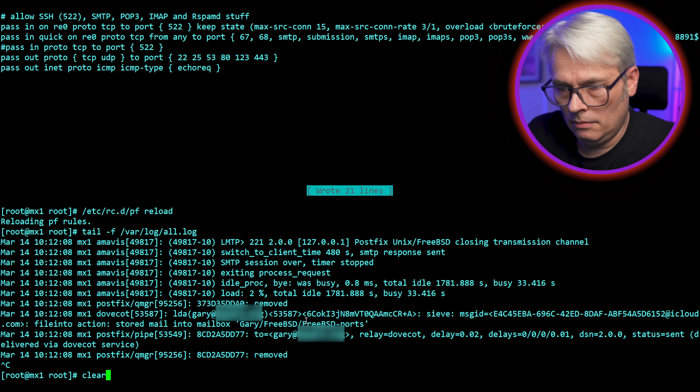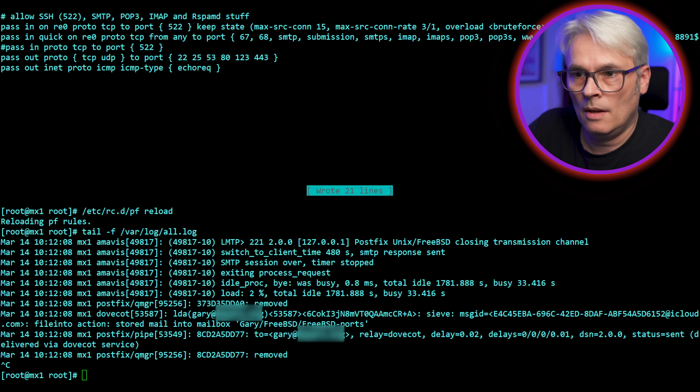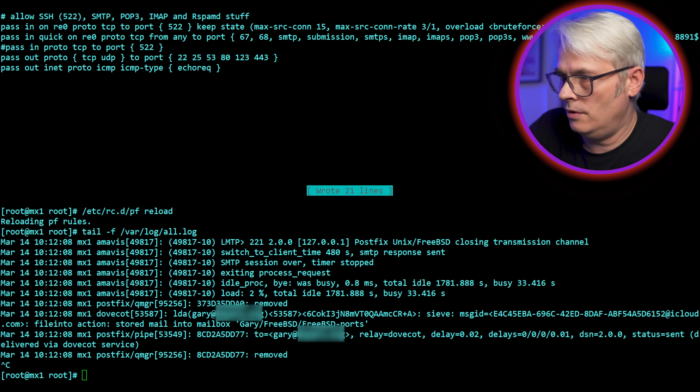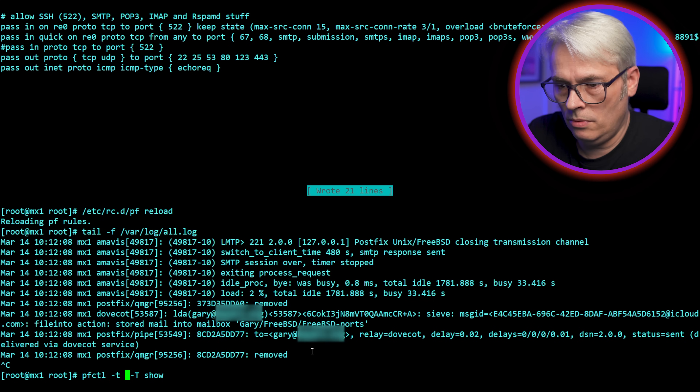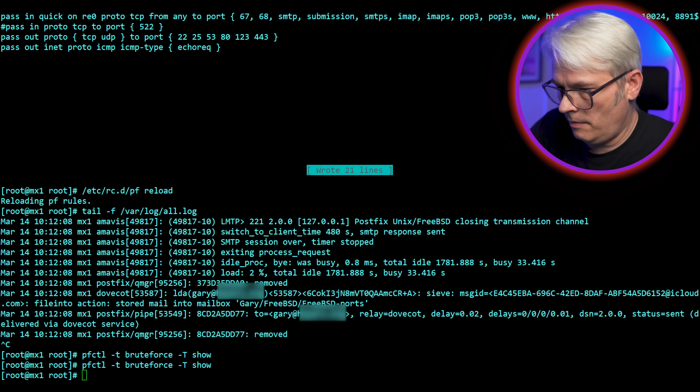So I'm going to show what's in that table. Let's do that — pfctl, scroll all the way down to the bottom. There's nothing in that table. Still nothing in it. That's good.